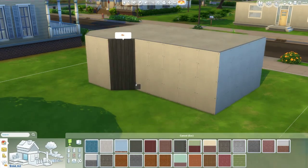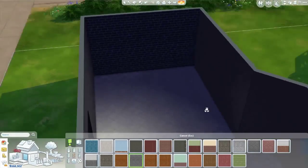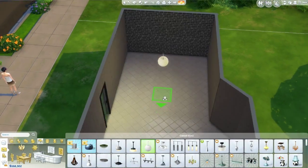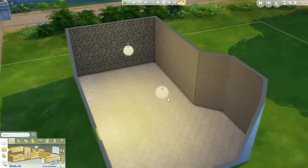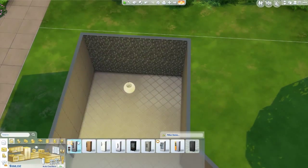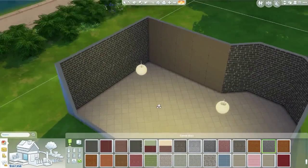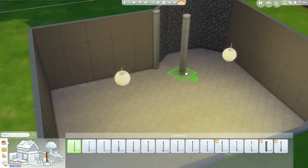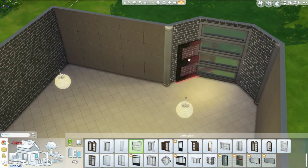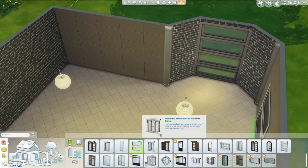It's a dining room slash kitchen with a one-square table and four chairs. I did include the ice cream machine. I have the Cool Kitchen stuff pack but I've never actually tried the ice cream machine yet — I know I should have but I just didn't. Then I was having problems with windows.